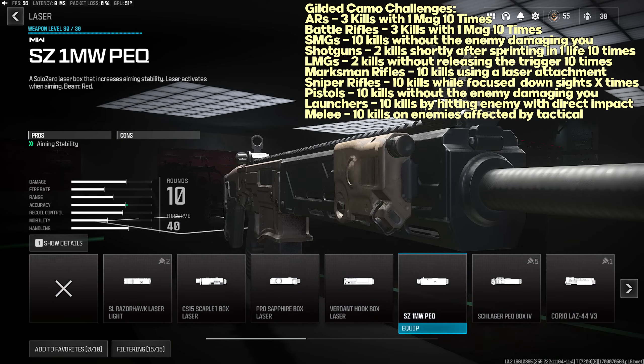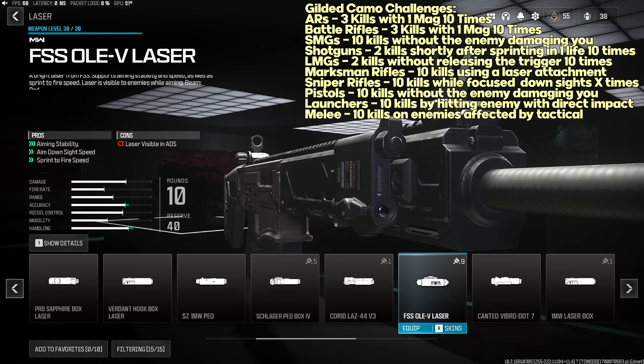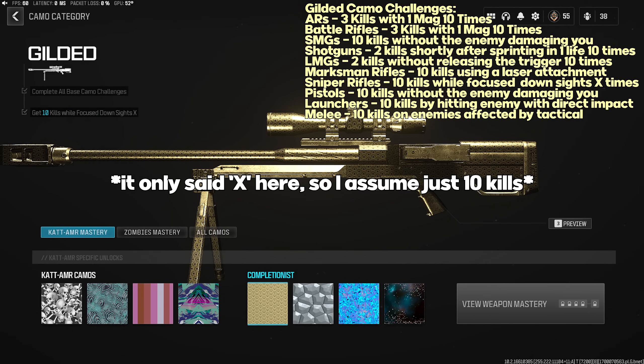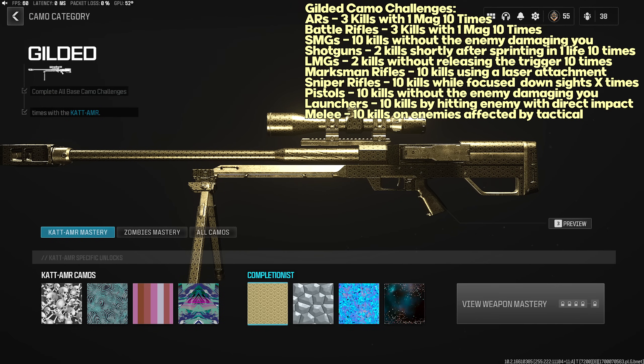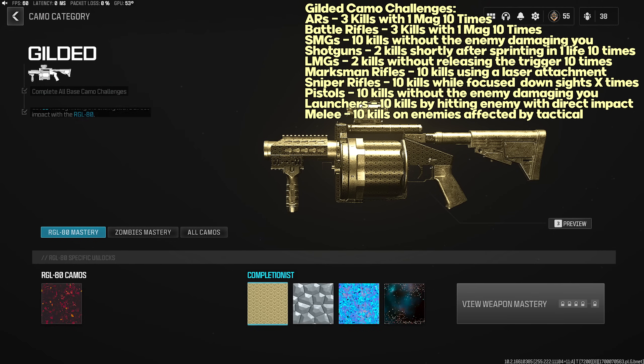Marksman Rifle Gilded challenge: 10 kills while using a laser attachment — the FSS Lev Laser is recommended for most weapons. Sniper Rifle Gilded challenge: 10 kills while being focused on the site (hold down Shift or the left thumbstick on controller). Pistol Gilded challenge: 10 kills without the enemy damaging you — do this in Hardcore. RGL-80 Gilded challenge: 10 kills by hitting the enemy with a direct impact — actually pretty achievable since most kills end up being direct impacts.